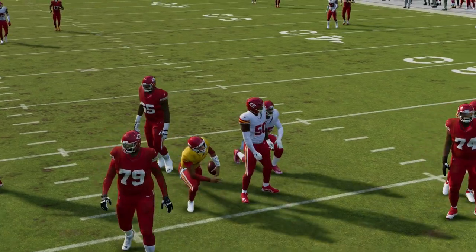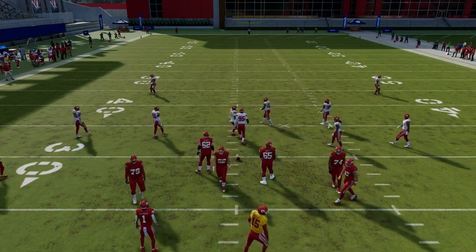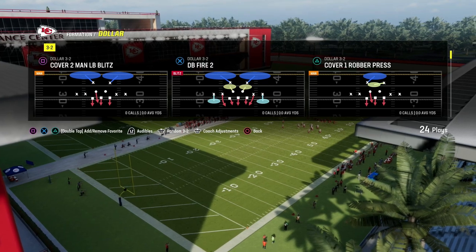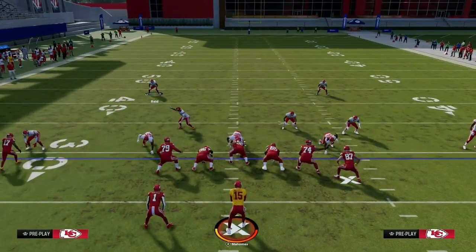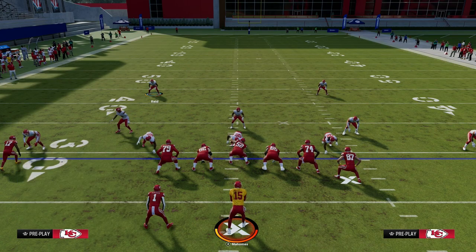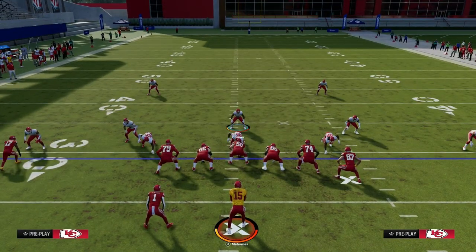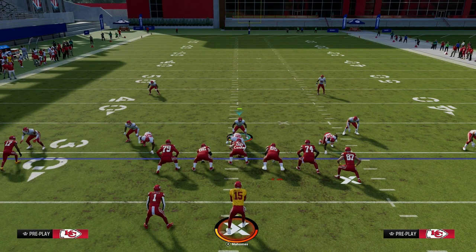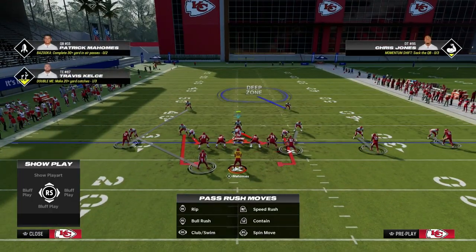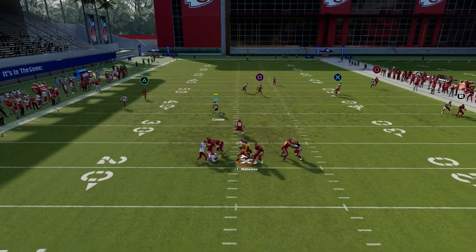Another quick tip: if you don't run this out of Cover 2 Man, there's another play in the formation that doesn't have a natural shade underneath — for example, the Cover 1 Robber. What you can do with Cover 1 Robber is basically the same principle: shift your linebackers to the left, globally blitz them, QB contain, move this guy down a little bit, then user this guy. The beauty of this is you can scissor adjust to a formation like U-Trips or Bunch to take away the running back quick throw, and the loop blitz is still pretty decent.